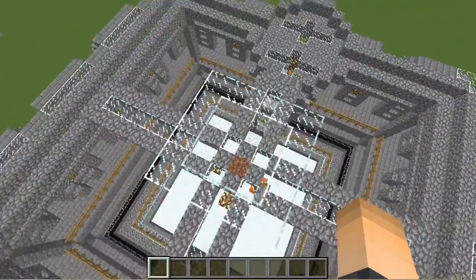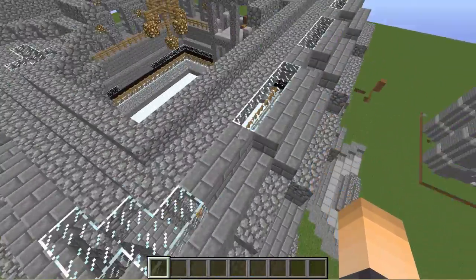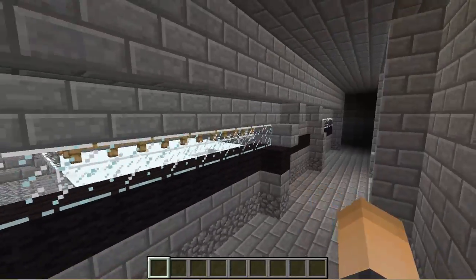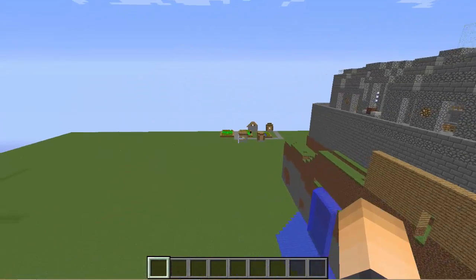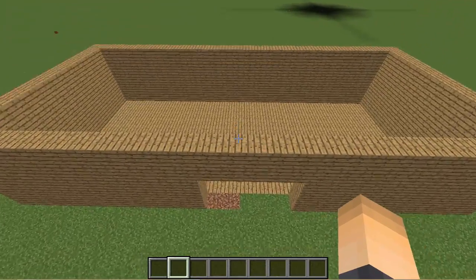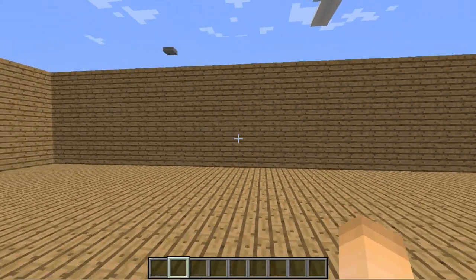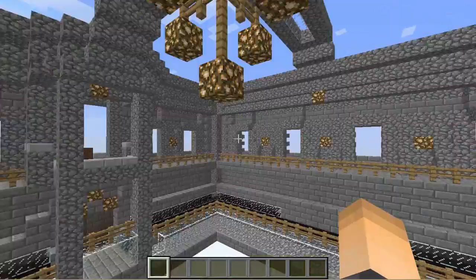You're going to want to create a lobby — they can kind of see the game from here, but it just depends. You can have it closed or have a location for spectators. For me that can be right here where they can spectate the game after they die. The last thing you're going to want to do is create a main lobby. The main lobby is just a lobby where players can easily walk in, there's a bunch of join signs on the wall, and they can choose whichever game lobby they want to join from.